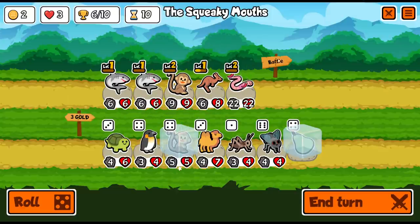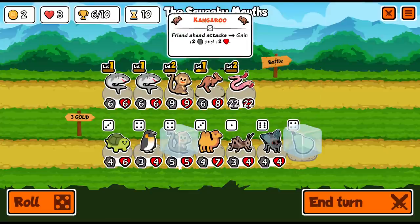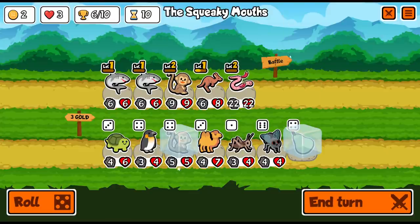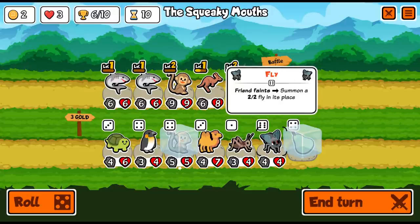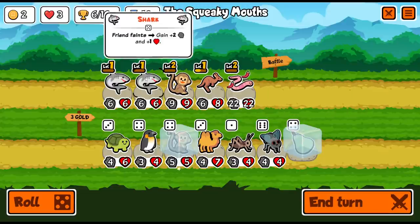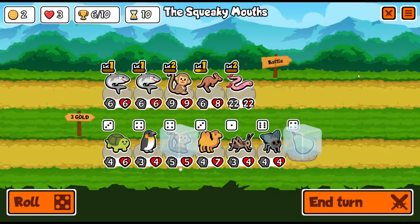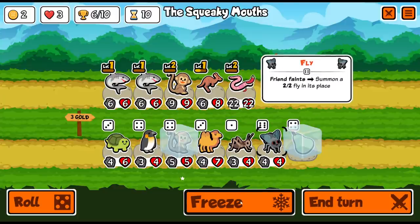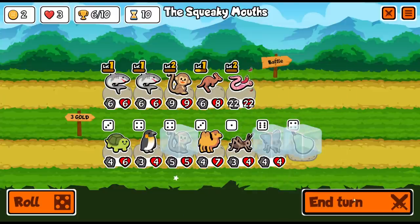I'd like to feed the worm a pear but we don't have enough money. I'll freeze the pear. I may as well freeze the monkey because we can give it more stats — just keep scaling up. There's the turtle, which gives the friend behind it armor — really good. I don't know if the kangaroo is really part of our long-term plans. The fly might be better. It's a level 6 but only a 4-4 that summons a 2-2.